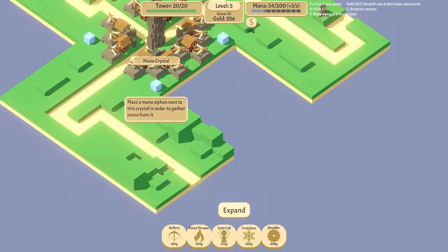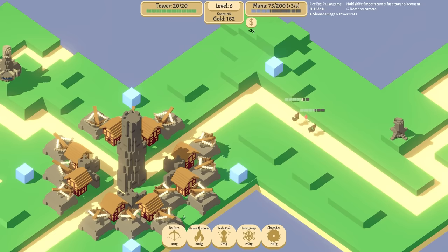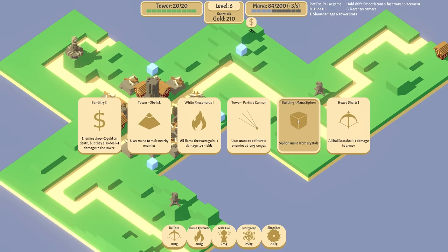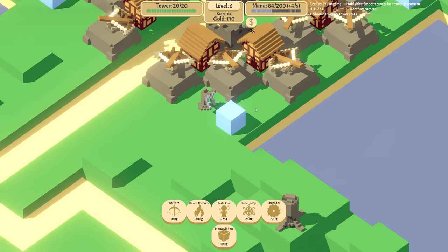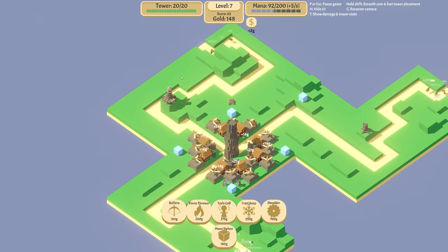We'll shove one there and one over here when we have enough gold. You can see the enemy — they've got a bit of armor. That white thing is armor. We're about to lose a life — no we're not. That was close. Took all those guys down, nice. Mana siphon or banditry — I think I need the mana siphons. Now we've got mana siphons, we put these around crystals — these blue things give us mana. In the top right that was plus three mana a second, now we're on plus five.